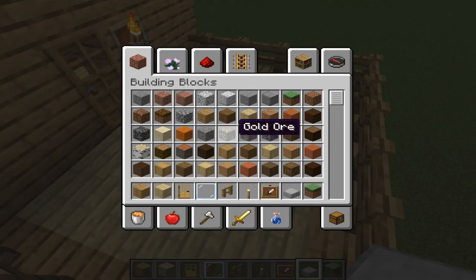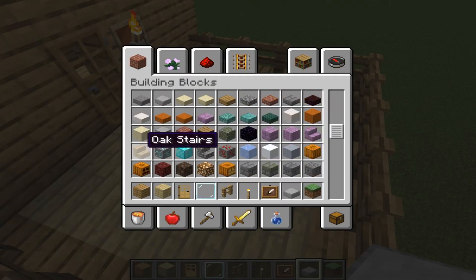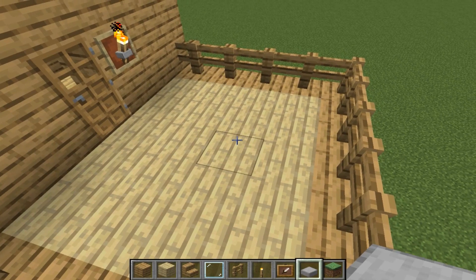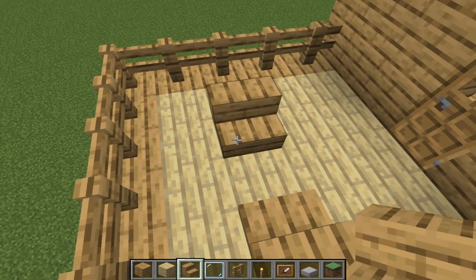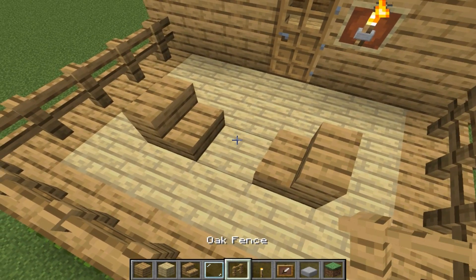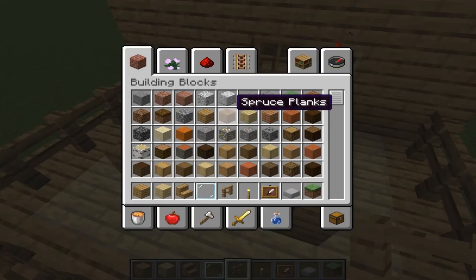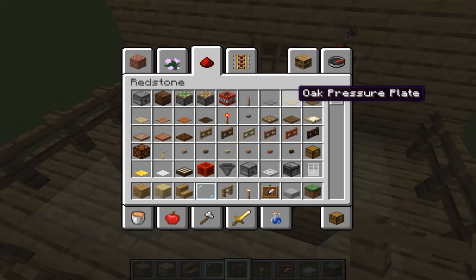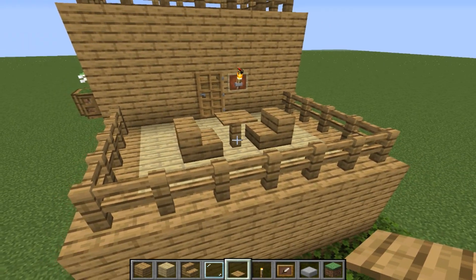Now let's decorate our balcony a little. We need to take oak stairs and put them somewhere here and here. Also let's put fence between them. And let's take an oak pressure plate and put it like this, so it looks like a table.